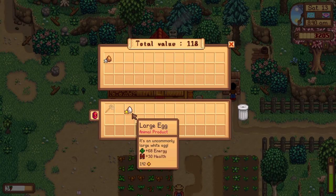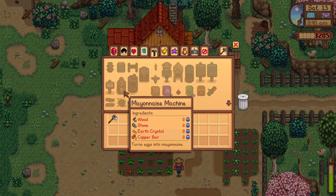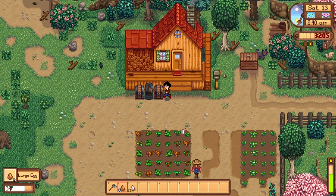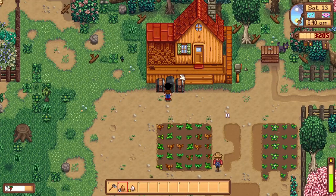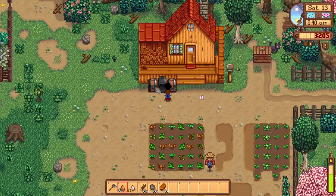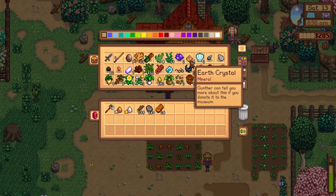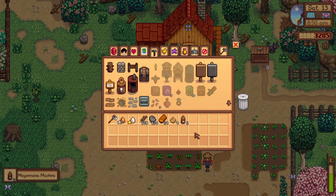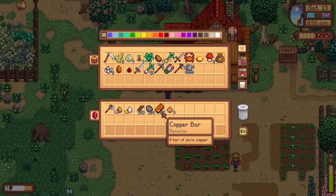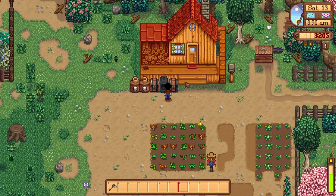Let's go ahead and sell these eggs; we can get more eventually. Can I make mayo machines yet? I can! Wood, stone, earth crystal, and copper bar. So we go over here — wood, stone, copper bar, and earth crystal. There they are. We now have two mayonnaise machines, and we only need two at the moment. We put the eggs in here and they'll automatically go in. Now we can make more money.